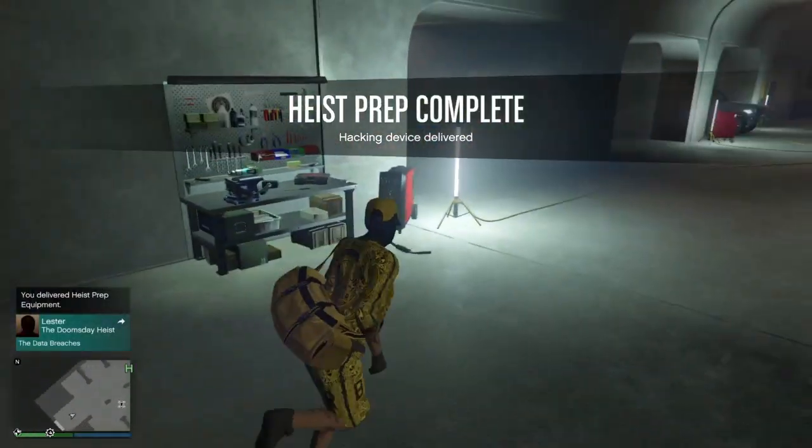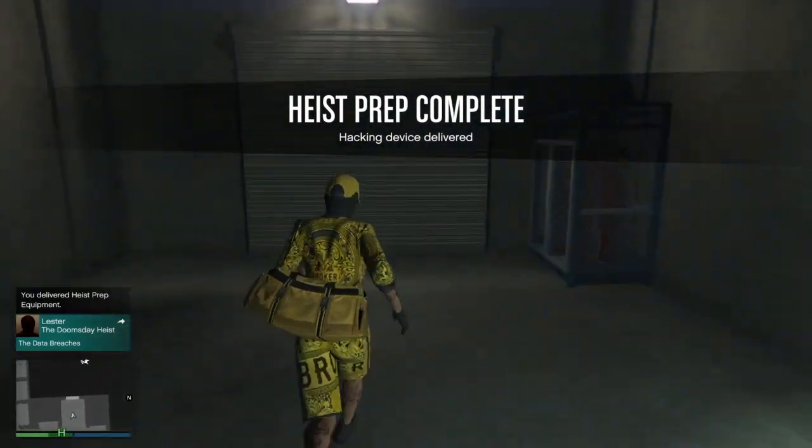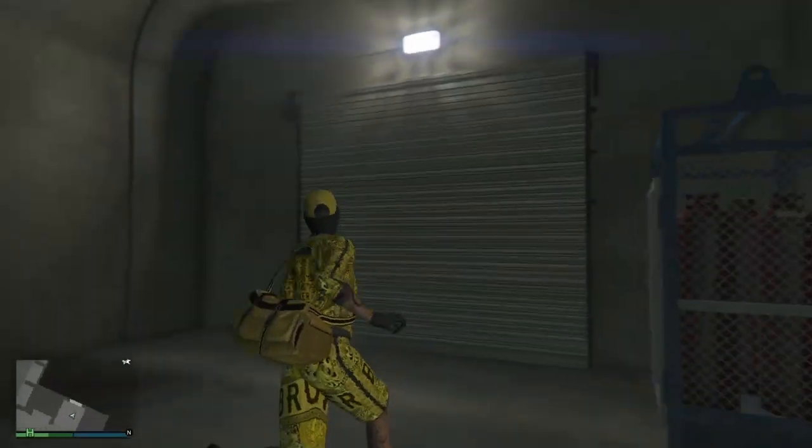The mission's complete and we still have the FIB badge. Now all you have to do is save it. If you're saving it on a regular outfit, go to Ammu-Nation, your apartment, or any clothing store.